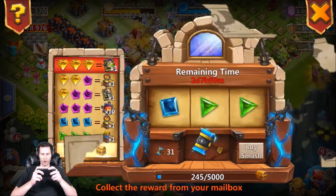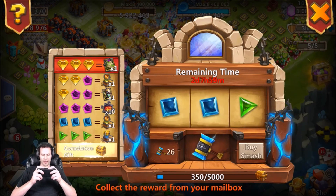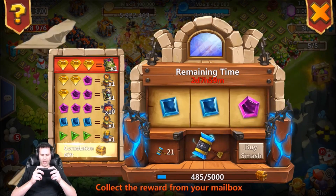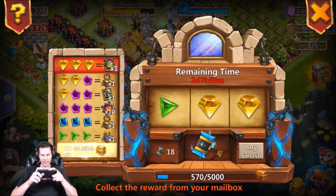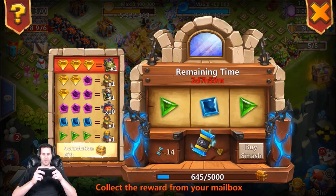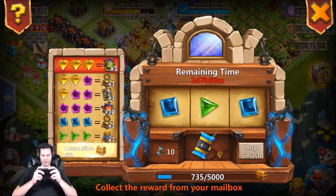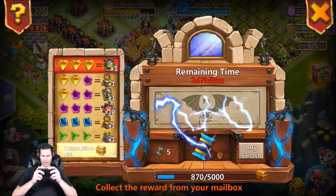Come on, hook me up — nothing but consolation gifts, come on now! Show me some love. Another 100 fame, oh my gosh — that was so close. What is that crest box up there? I think that might be a level five talent chest. Another 100 fame — come on, hook me up with three yellow diamonds! Nothing but garbage, consolation gift over and over.